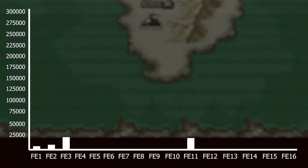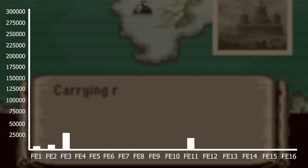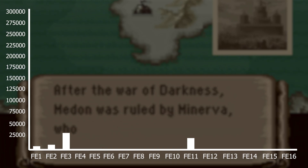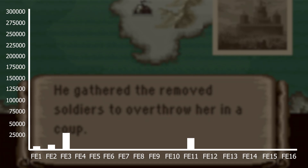Next is FE3 with 33,200 words. I think FE3 is higher because it has both Book 1 and Book 2 — Book 1 is basically a remaster of FE1 with a few chapters cut but mostly the same. So it's basically two games in one. They also added world map dialogue before every chapter, which adds quite a bit of text.